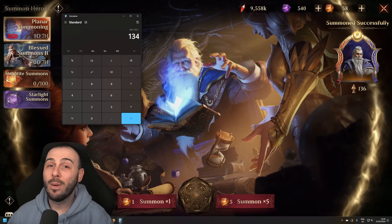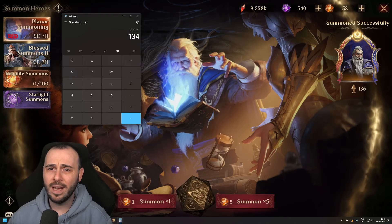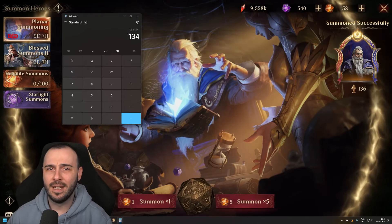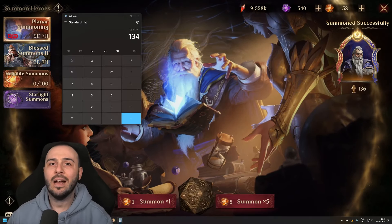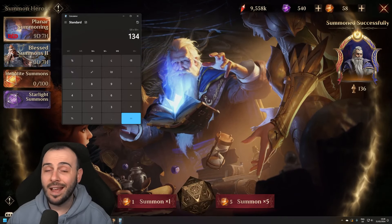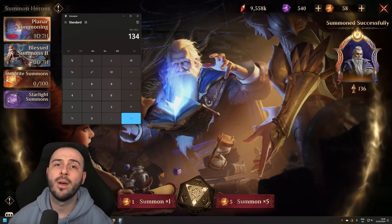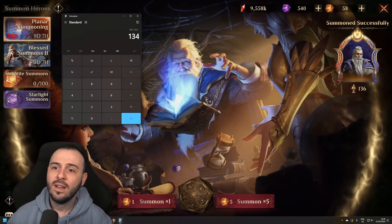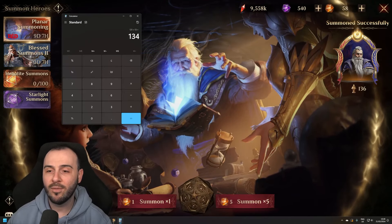This event runs for two weeks, which is approximately how much time you have to collect fragments as purely free-to-play. You can collect roughly one Heliolite die every second day — from wire marrow, vortex, hero training events, and other weekly activities — and if you've saved some up in preparation for the event, that's where you basically stand.